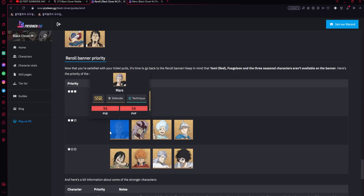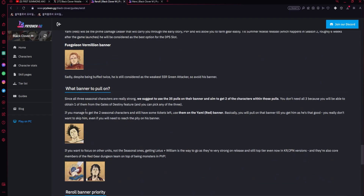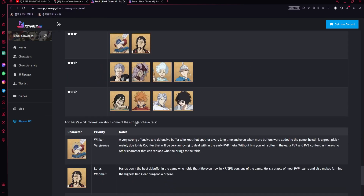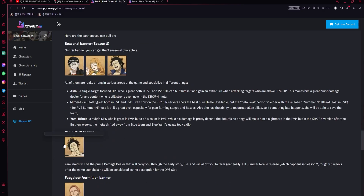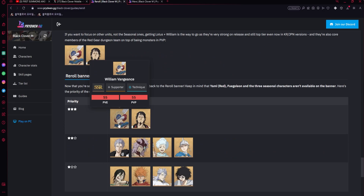If you can pull all three of these that would be great. These two units exist and, assuming Midnight Sun isn't there, they'll be a banner to consider — but mainly you'll end up summoning on the season one banner. So keep that in mind when planning your rerolls.